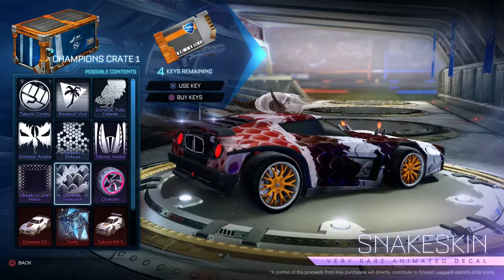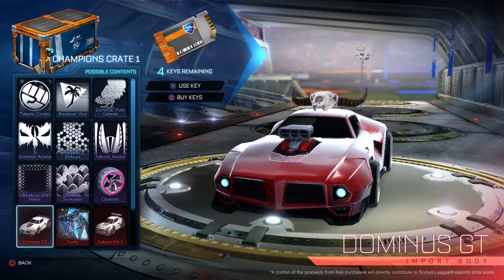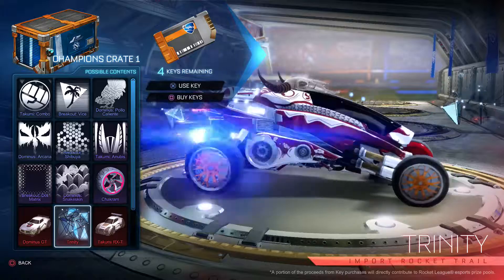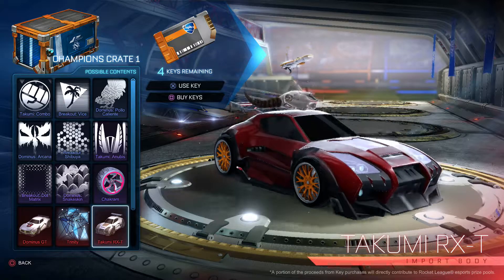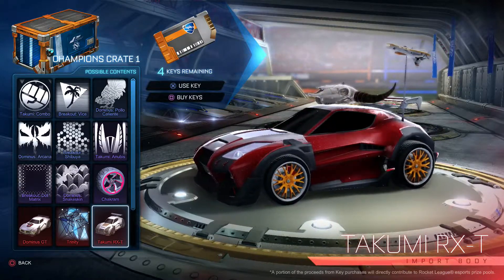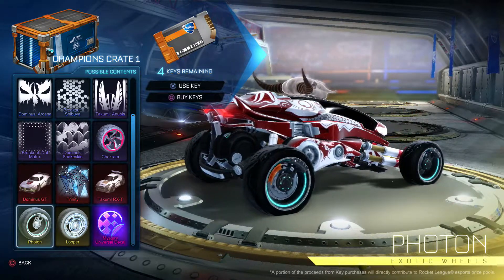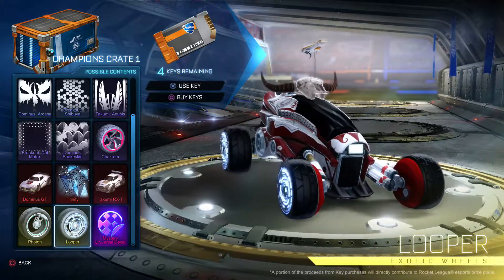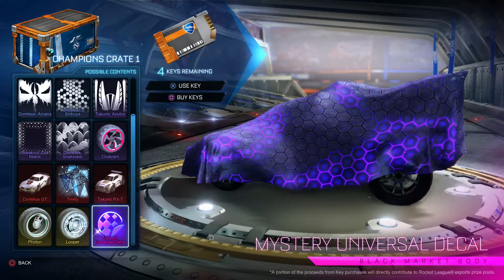That's pretty awesome. And then Dominus GT — that looks amazing. Trinity Rocket — that would be perfect for this car. And then Takumi — why are you so beautiful? Why do you do this to me, game? Oh wait — Photon and Looper are actually vehicle bodies, and there's a mystery decal. Now we know: Photon and Looper are vehicle bodies, and there's a mystery decal.